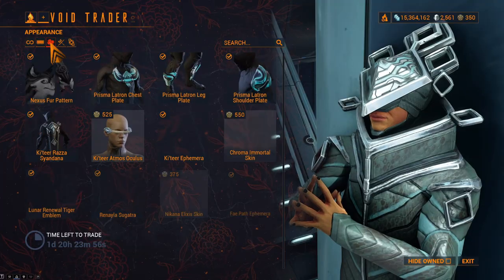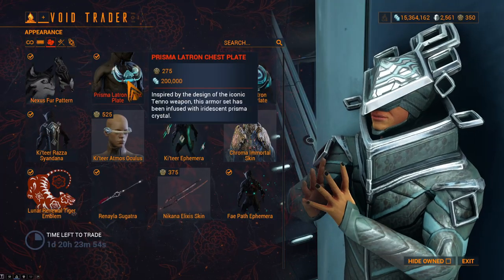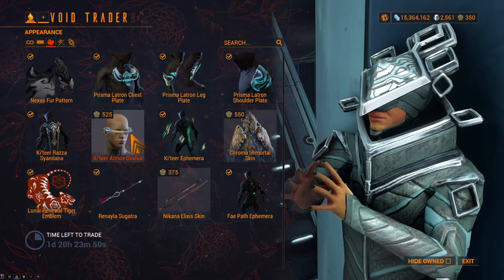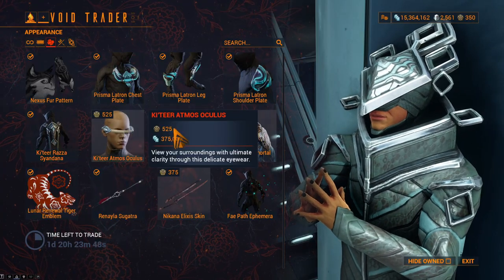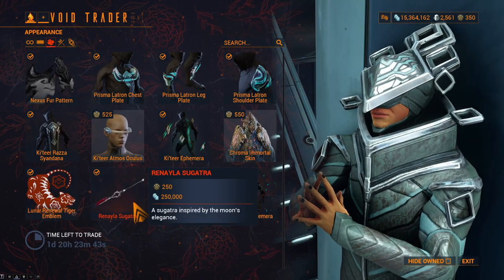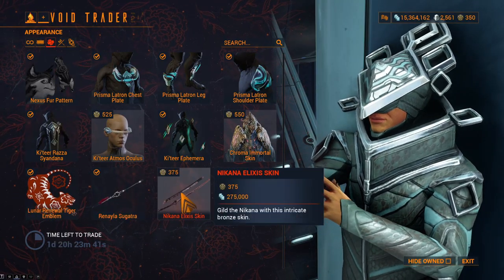Moving on to appearance, he's got the Kubrow Nexus Fur Pattern, the entire Prisma Latron armor set, Kavat Raza Syandana, the Kavat Atmos Oculus, the Kavat Ephemera, the Chroma Immortal skin, the Lunar Renewal Tiger Emblem, the Rinala Sugatra, and the Nakana Exilus skin.